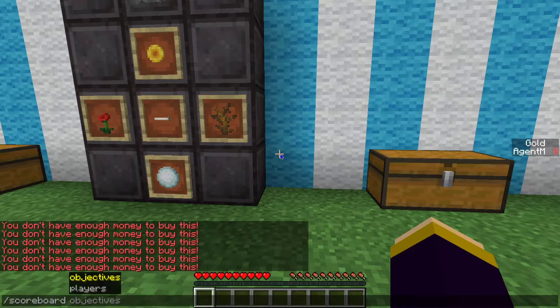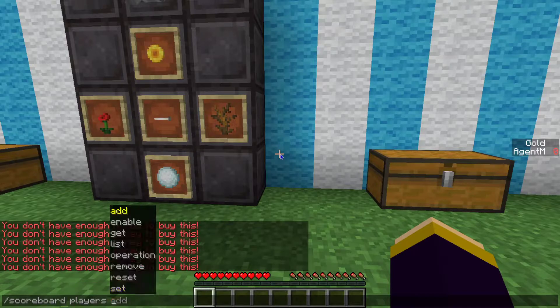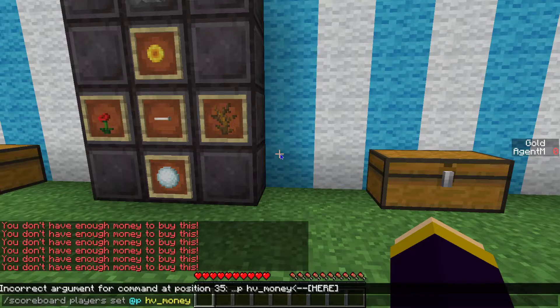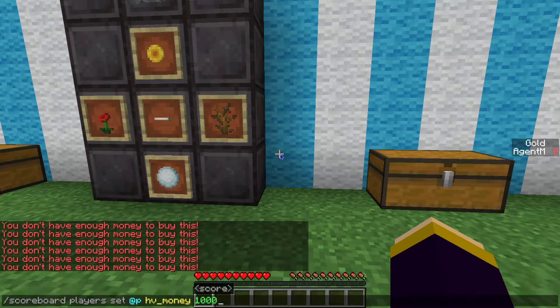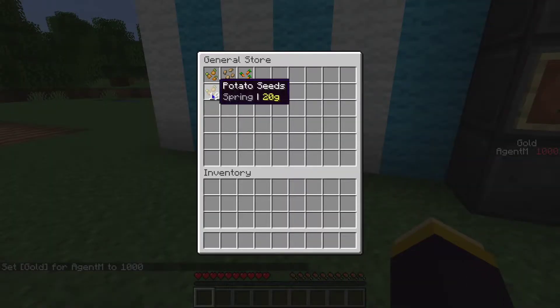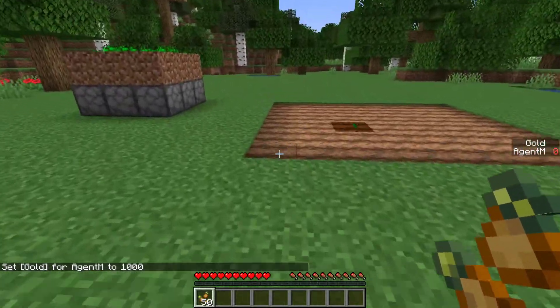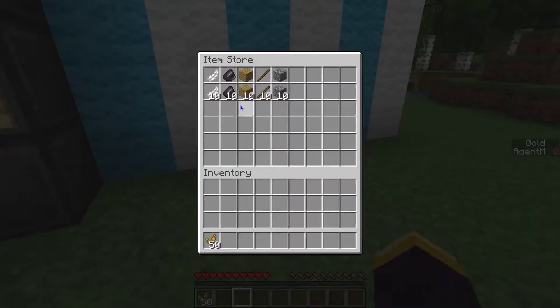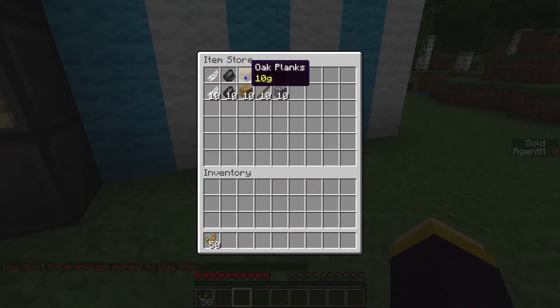Let me use scoreboard players set H&M money to cheat in some money — maybe a thousand or whatever. With that amount of money we can buy some potato seeds, 50 potato seeds, and we can plant them somewhere in the lands.